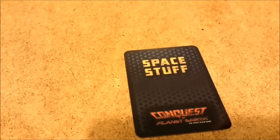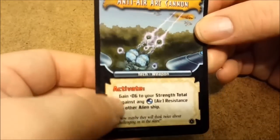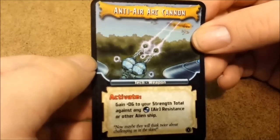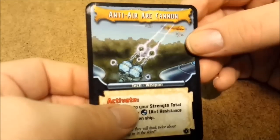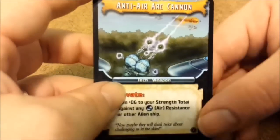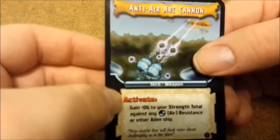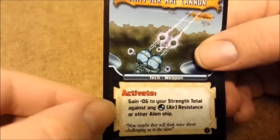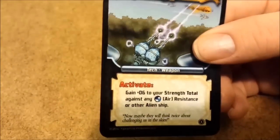We also have space stuff. I'll talk about how to get and use space stuff in the tutorial, but to cover what it does: it has an ability you get to use. They're typically active abilities that work as long as the card is in front of you, unless it says 'activate.' If it says activate, you can use it once per turn by activating it — the rules say flip the card over, though from a Magic the Gathering background I just tap it. Not all space stuff cards need to be activated; some are always active. Just follow the text on the card.